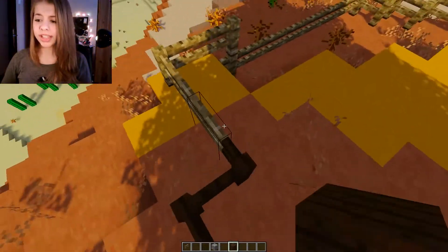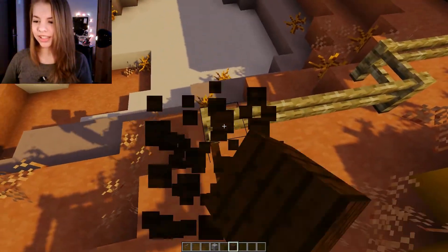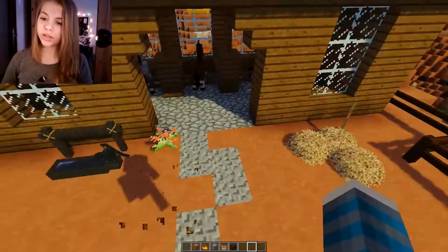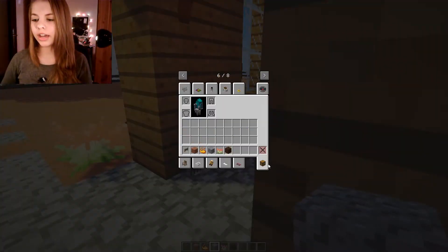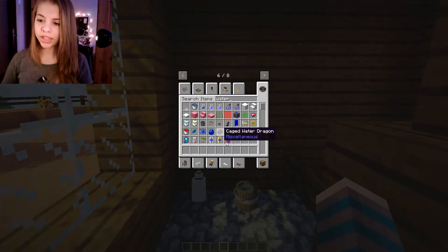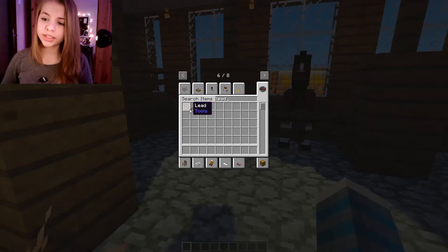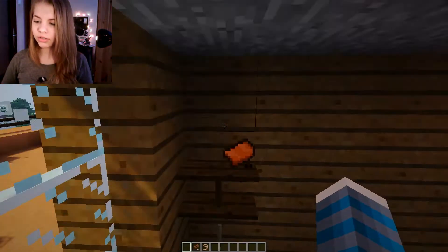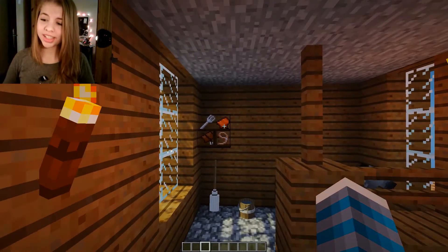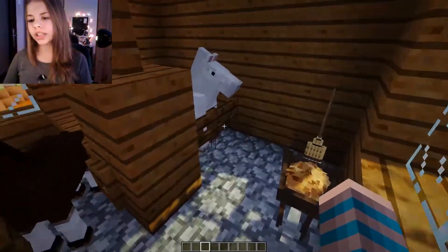I have an idea for some more decorations inside the stable. I'm going to try to flatten this area a bit. Inside here I'm thinking we can have a little shelf — just quite a small one right here — and on it we're gonna have a watering can. Let's also grab some leads, a couple of saddles — one there, one there — and a lead. Let's grab a pitchfork too. I think that's quite cute — I'm really happy with that. This is quite nice and we still have all our horses alive.